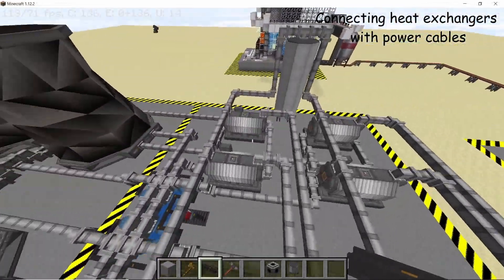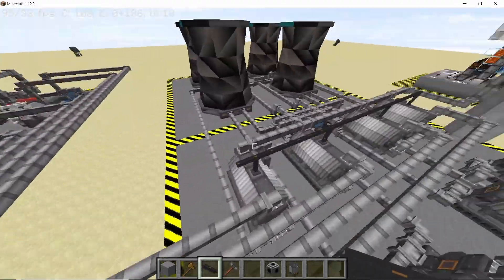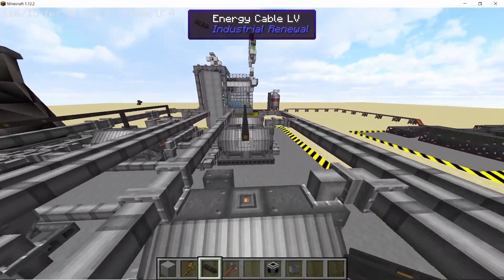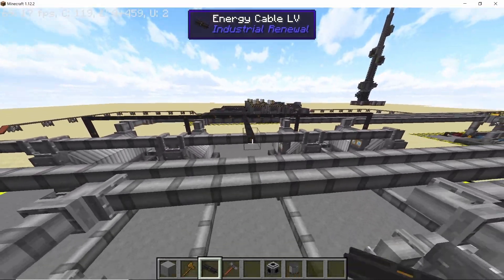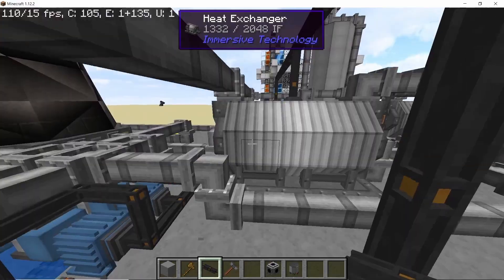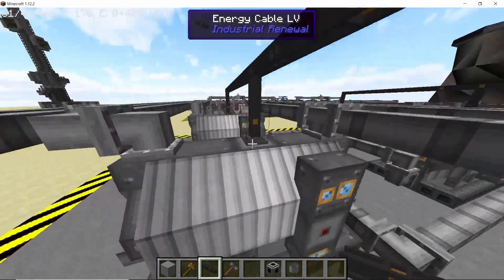All that remains is powering the heat exchangers. Connect all of the heat exchangers with cables from Industrial Renewal, then connect it to the power system of the pump that we made before. Connect both wires to the wiring system and as soon as you connect them, you will see that the heat exchangers will completely fill up their internal buffer of energy.